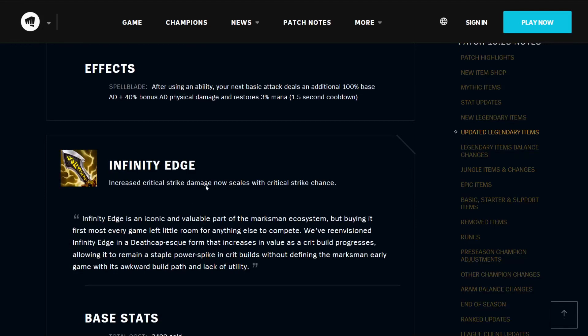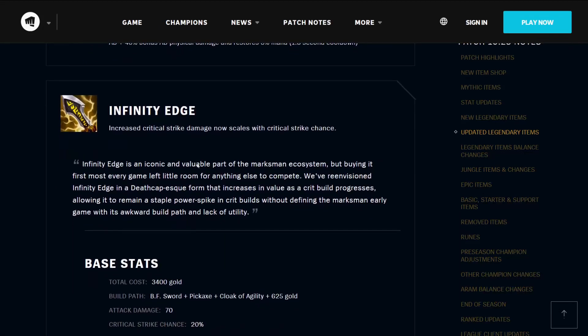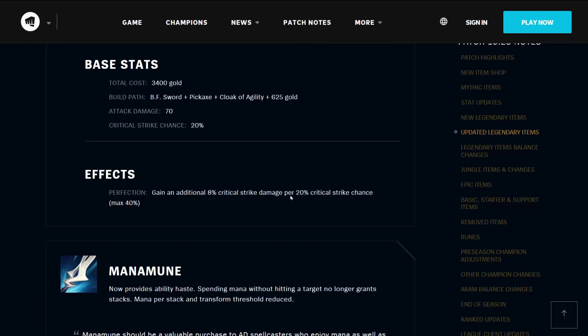The Infinity Edge — increased critical strike damage now scales with critical strike chance. Infinity Edge is iconic, but buying it first most every game left little room for anything else to compete. It's been re-envisioned in a Deathcap-esque form that increases in value as a crit build progresses, allowing it to remain a staple power spike without defining the marksman early game. It costs 3400 gold, builds from a BF Sword, Pickaxe, and Cloak of Agility, plus 625 gold. It has 70 attack damage and 20% critical strike chance. Its effect Perfection allows you to gain an additional 8% critical strike damage per 20% critical strike chance, for a maximum of 40% critical strike damage.